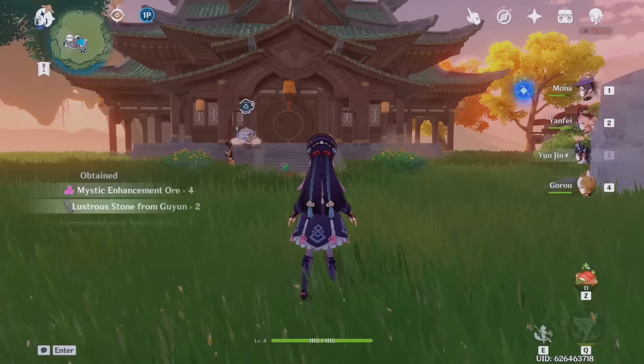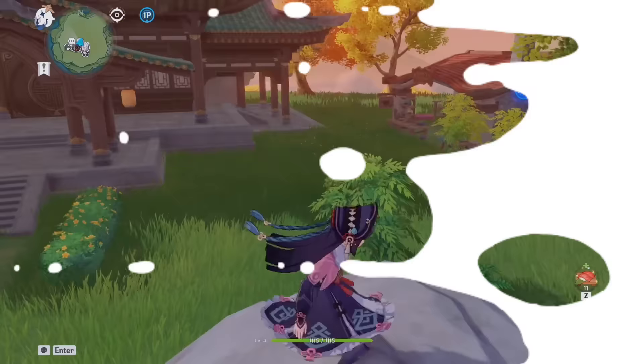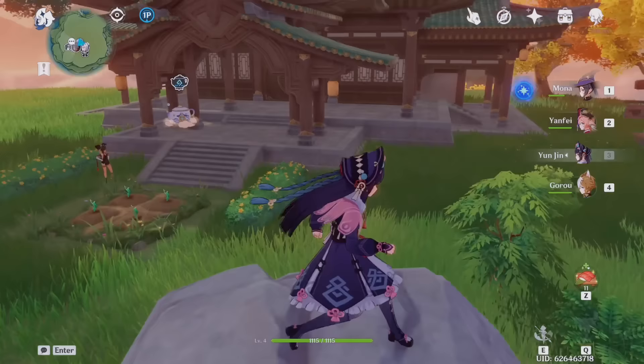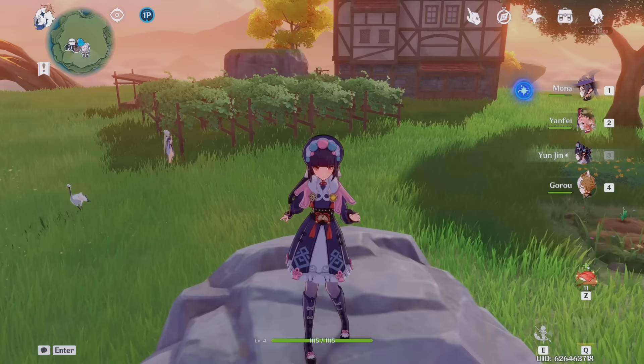The last thing I do is visit my teapot — to get the rewards, complete the event requirements, and head over to Tubby the teapot spirit to claim adeptal coins and friendship XP. That's mainly what I do on a daily basis. I've maxed out all reputation and done a lot of exploration, so I just don't feel the need to do that on a daily basis anymore.